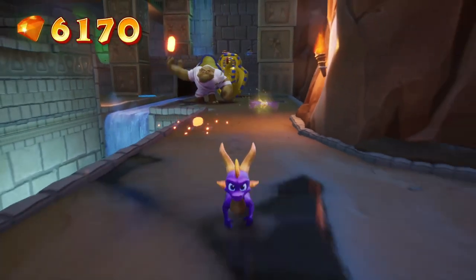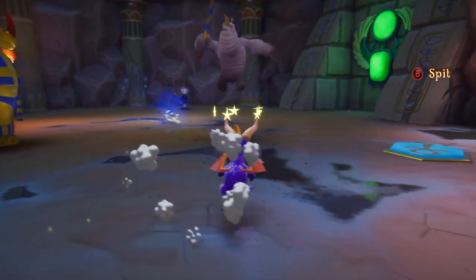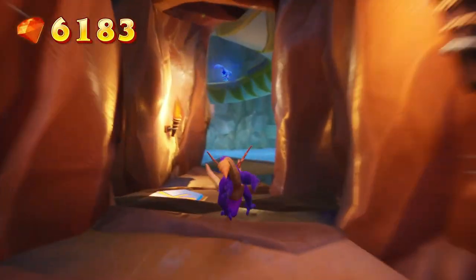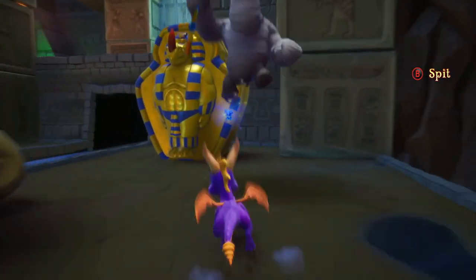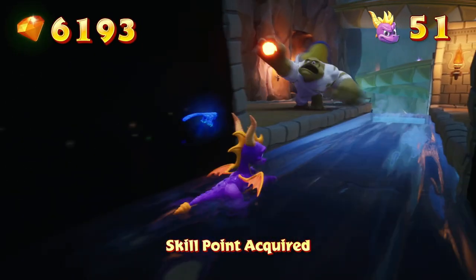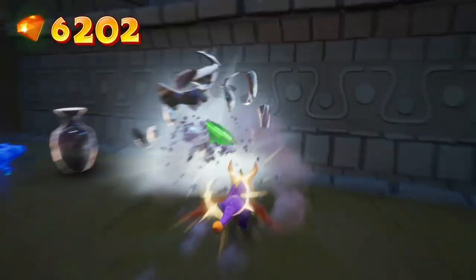These guys are actually how you deal with those sarcophagi - you do that and problem solved, the enemies are dead. These are just like clay shapers. Also remember that skill point - that's how you get it. You didn't get a 1-up for that which is really weird. Also these enemies can be defeated just by headbutting them.